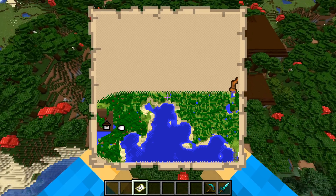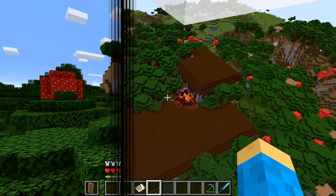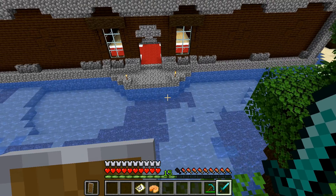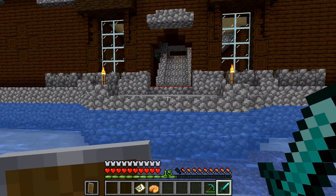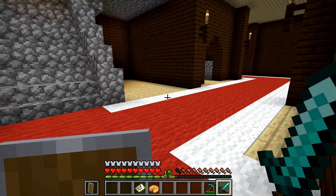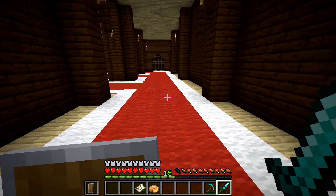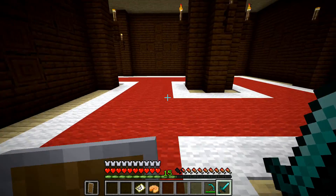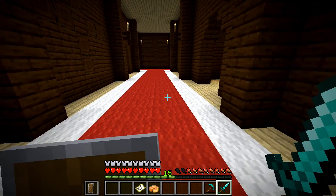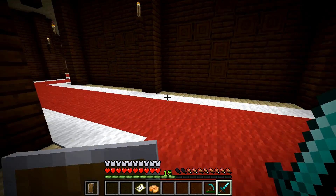And there it is! We are kitted up and it is time to head into the Woodland Mansion — let's go find that totem. This is a fairly dangerous place, so we want to make sure we're well equipped. We're looking for the Evoker in here, so there are going to be a lot of mobs. We need to find the room that has the Evoker so we can take him out and get the Totem of Undying.